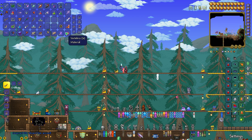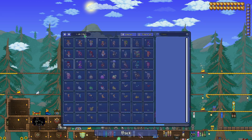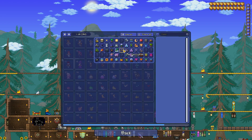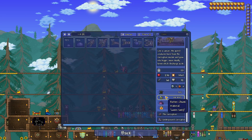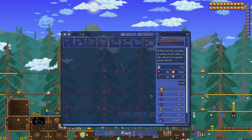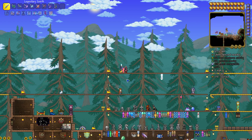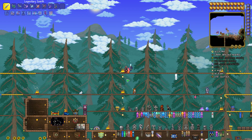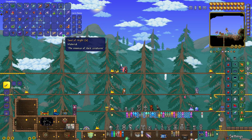You will also need six Vertebrae or Rotten Chunks — both work. If you don't know how to get them, you can get them from the flying mobs in your evil biome. I only have the Corruption here, so I'll show you as an example — you can get Rotten Chunks from these mobs. In Crimson biomes there are flying zombies, spiders, and other mobs that can drop Vertebrae.